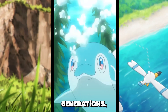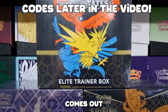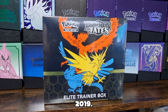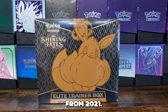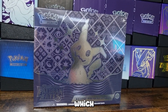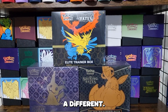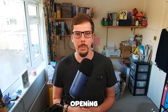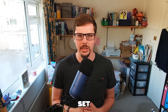For each of the last three generations, Pokemon has come out with one Fates set. In the Fates set, it comes out with all Shiny Pokemon. We have Hidden Fates from 2019, Shiny Fates from 2021, and then Paldean Fates, which came out in 2024. In today's video, we are going to be opening up an ETB of each of them to work out which one is the best set.